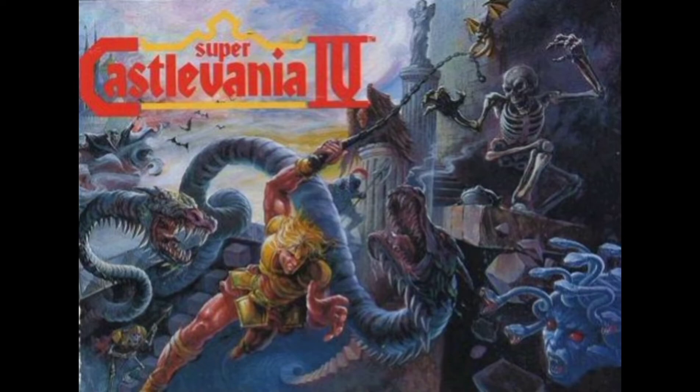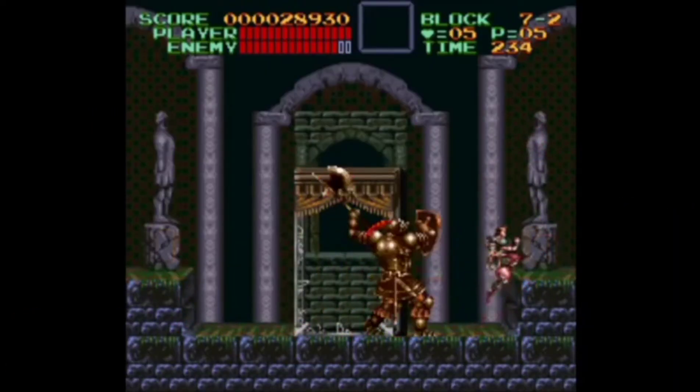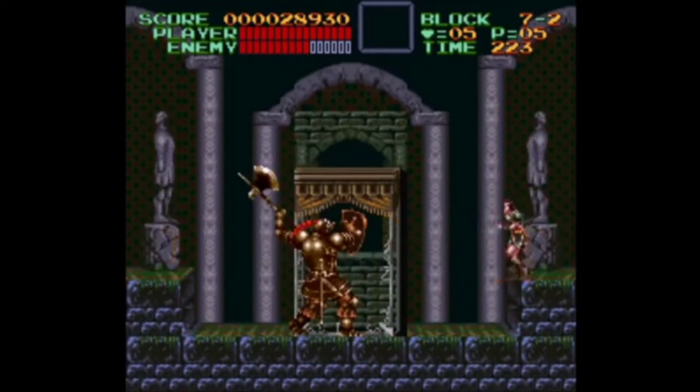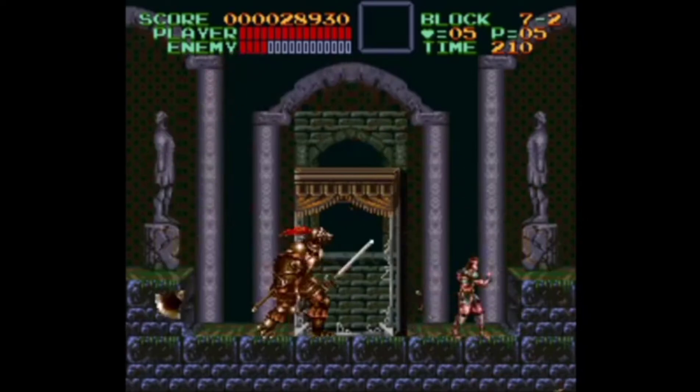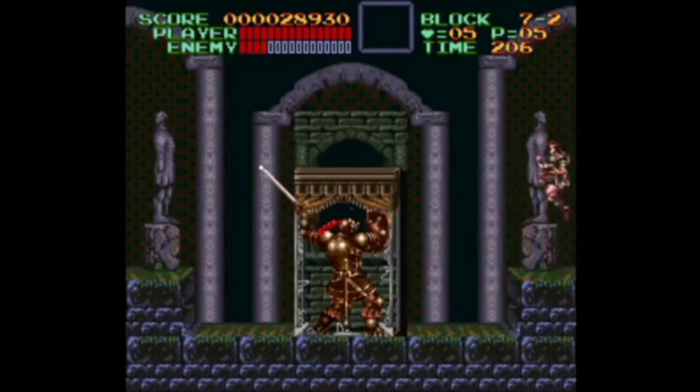The bosses of Super Castlevania IV are very easy and disappointing. But out of Super Castlevania IV's bosses, Sir Gorkwil is one of the easiest. Sir Gorkwil hits the ground to create two lines of fireballs that are very easy to dodge. He also throws an axe that's very easy to dodge. After you destroy his axe, he'll use his sword and try to swing at you, but unfortunately it's very easy to dodge.